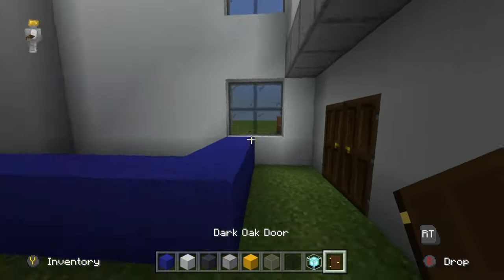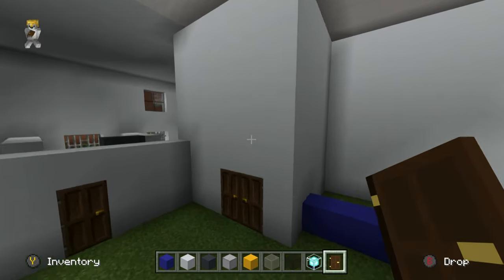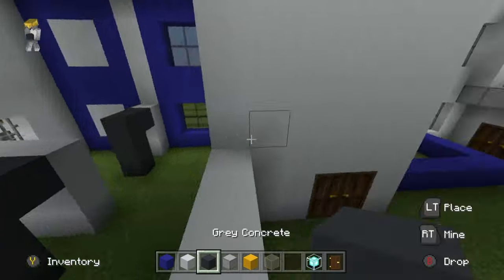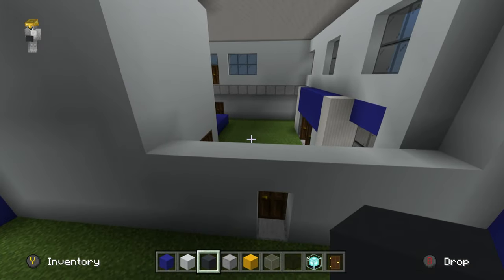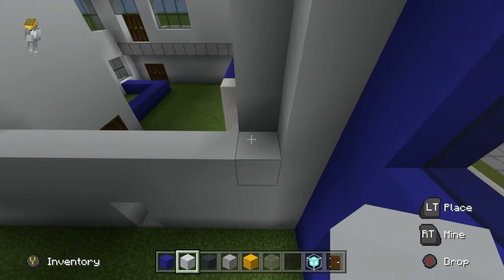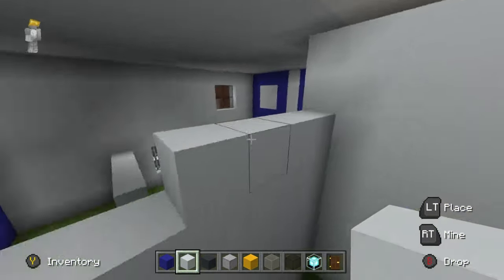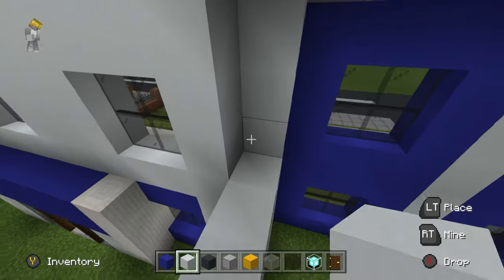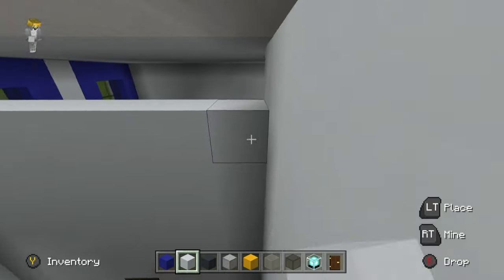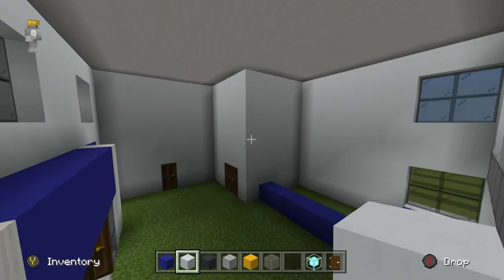All of these rooms are going to have their own different floors, and I'll tackle that in a moment. First, we're going to continue extending this wall upwards all the way to the top of the build — this will create a great separation for the second story as well.